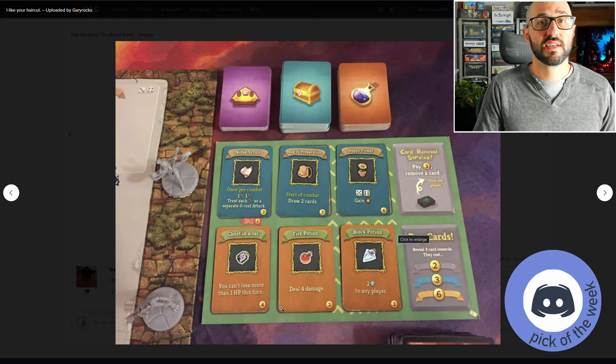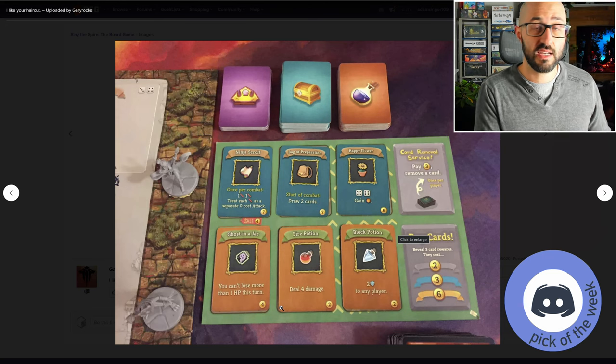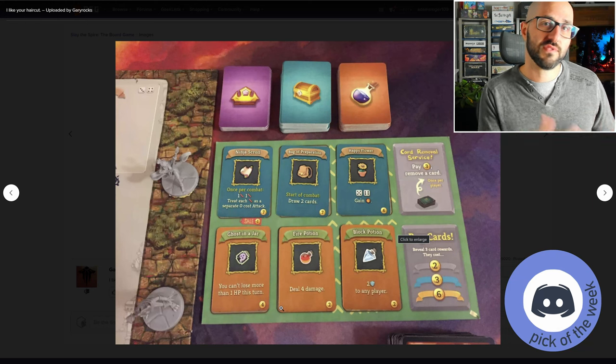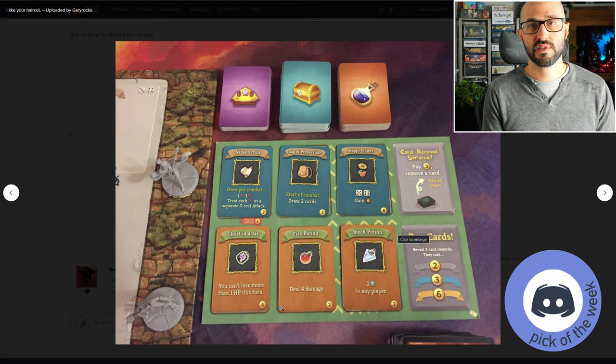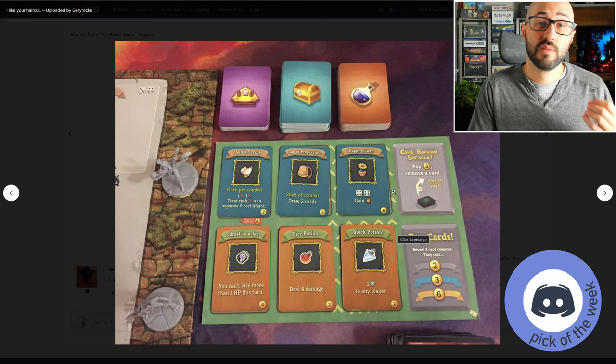Visiting the shop is really nice because of the amount of options it gives you. Even if you're playing with the exact same character, you're going to be building your deck differently every single time, and there might be a different strategy from one game to the next. Having all those extra options will really allow you to find the items, relics, or other cards that pair really well with the deck you're building. Also, the shop is one of the places you can go to actually remove cards from your deck.